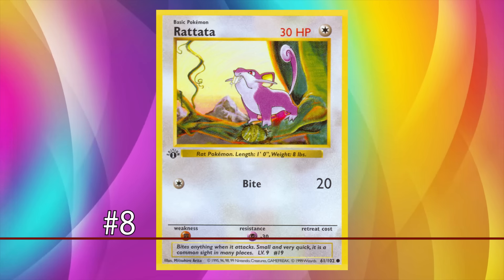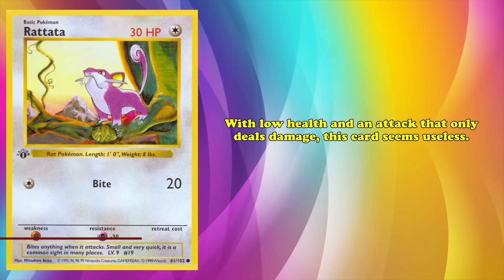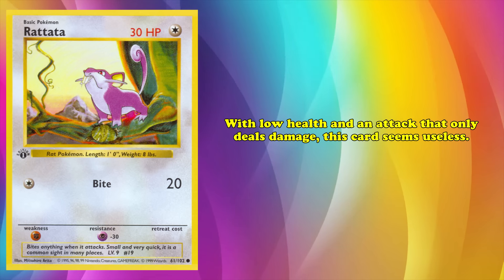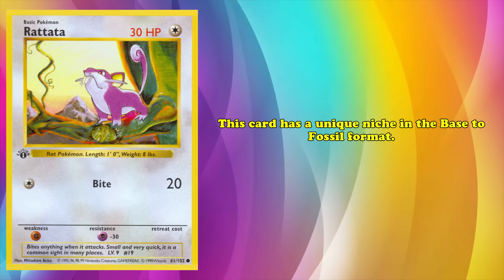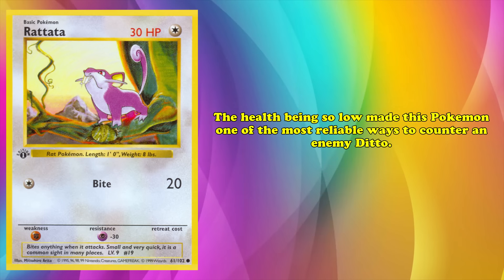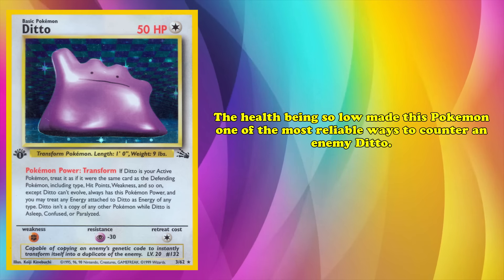And at number 8, we have Rattata. For 1 Colorless Energy, Bite deals 20 damage. With a measly 30 HP and 1 attack that only deals damage, this card appears almost useless. Despite that, Rattata possesses an extremely unique niche in the Base to Fossil format. Thanks to its very low HP, almost matching its damage output, this Pokémon is one of the most reliable ways to counter an opposing Ditto. While in the active spot, Ditto's Transformed Poké Power turns it into a copy of whatever your opponent's active Pokémon is, halving all of its attacks and treating all attack costs as requiring no specific type of energy.